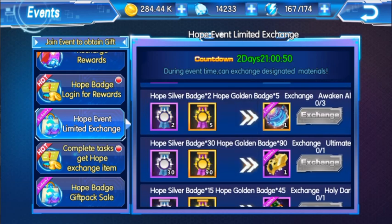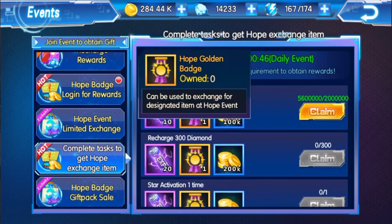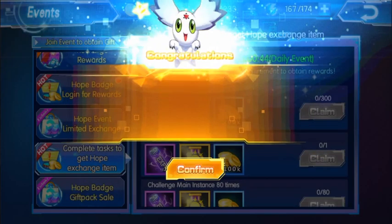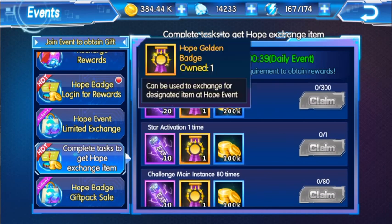To get 90 golden badges you have to do your daily tasks from here. For example, I've already done one here — just claim that, that gives me 1. So in a day you can accumulate them; I got one already so this makes 2.